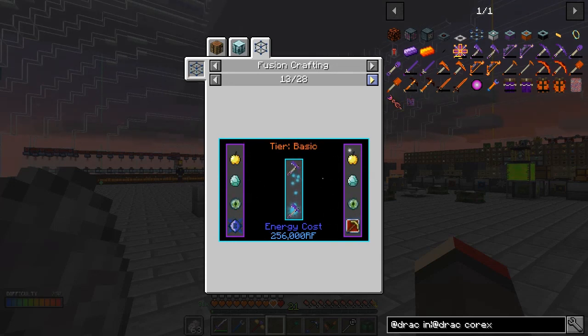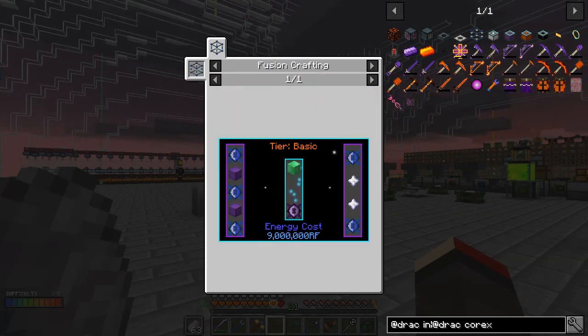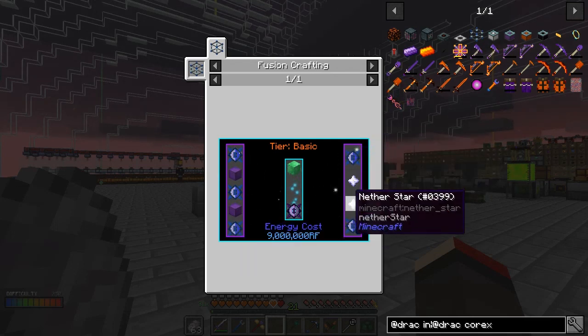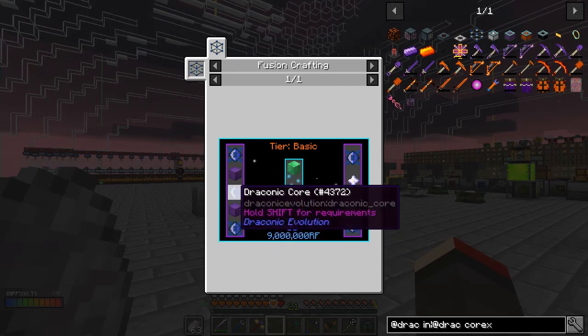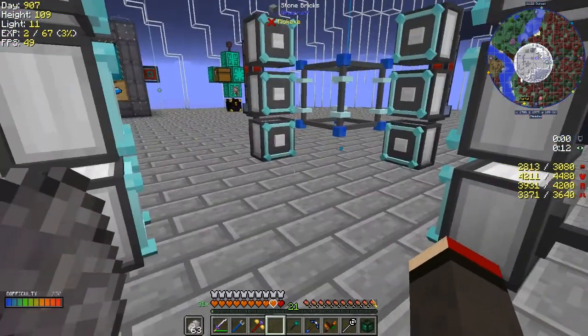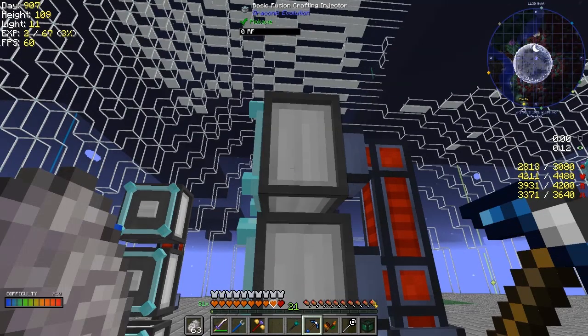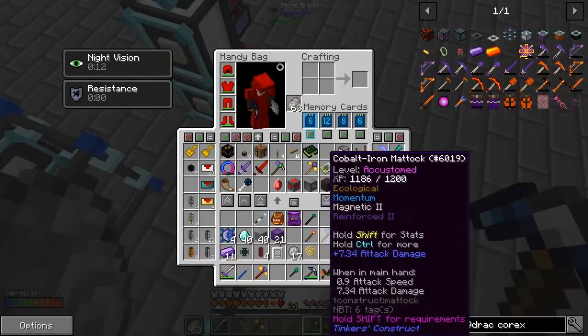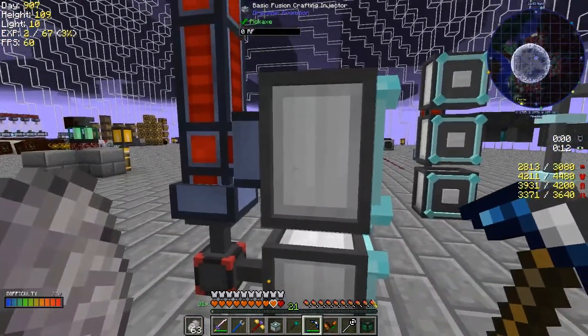We've only got basic tier at the moment so we'd need to upgrade. How do we make a wyvern sword for example? We need a wyvern core. So we need two nether stars, and this is where we need our eight injectors. Let's see — we need one, two, three, four, five draconic cores, two blocks of draconium, and two nether stars in a four-by-four pattern. I'm wondering if this is going to work. Maybe you have to arrange it four by four on top.